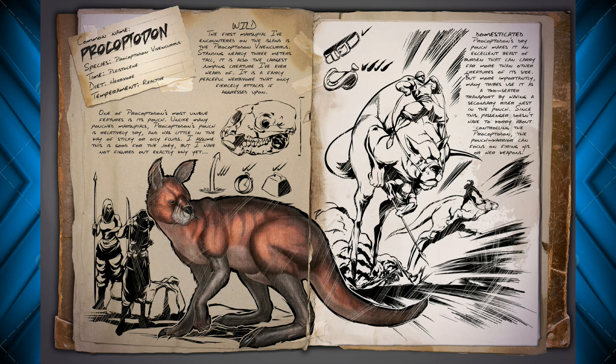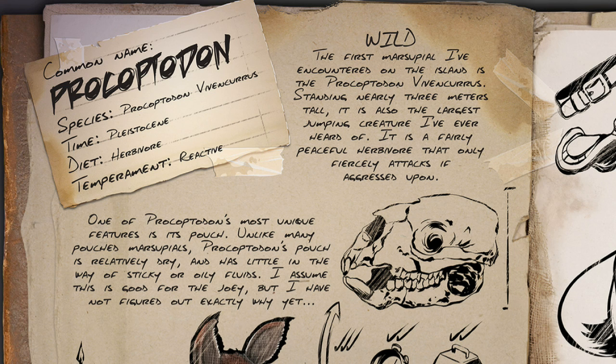Anyway, in the wild, the first marsupial I've encountered on the island is the Procoptodon Vivancurus. Standing nearly three meters tall, it's also the largest jumping creature I've ever heard of. It's a fairly peaceful herbivore that only fiercely attacks if aggressed upon. One of the Procoptodon's most unique features is its pouch. Unlike many pouched marsupials, Procoptodon's pouch is relatively dry and has little in the way of sticky or oily fluids. I assume this is good for the joey, but I have not figured out exactly why yet.